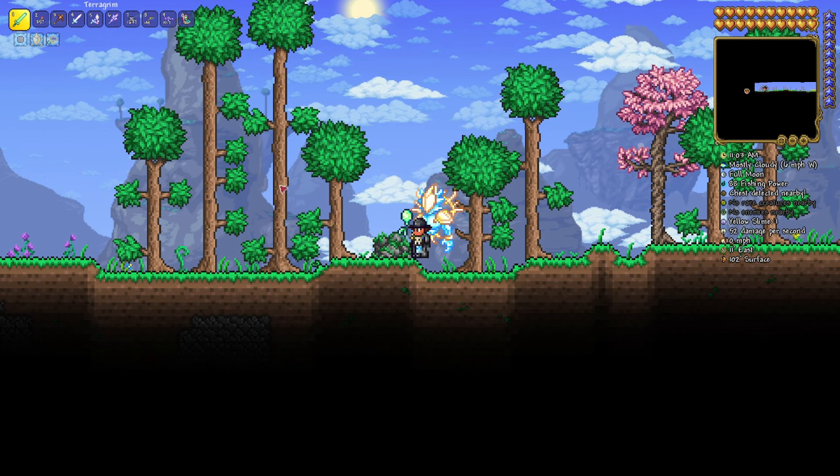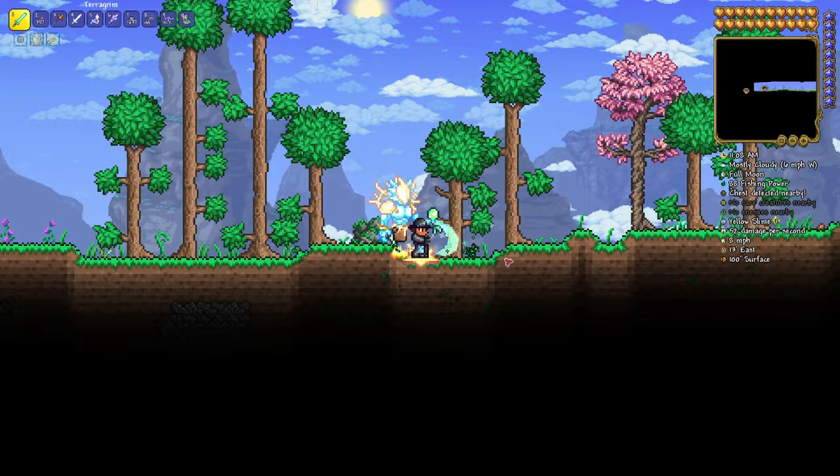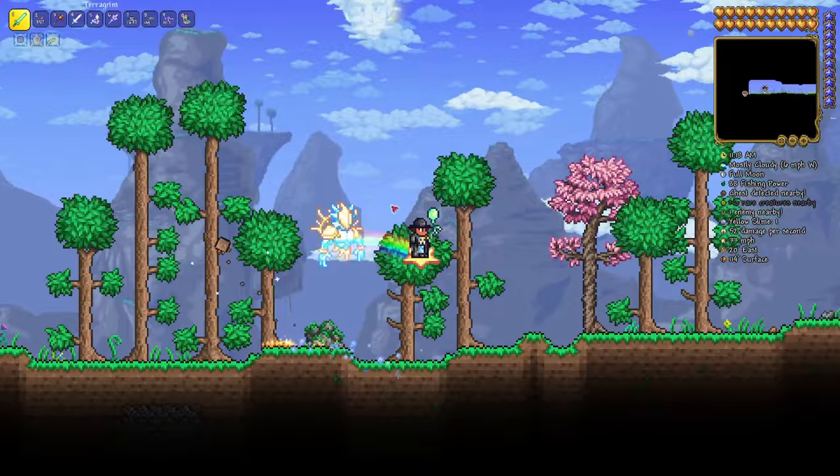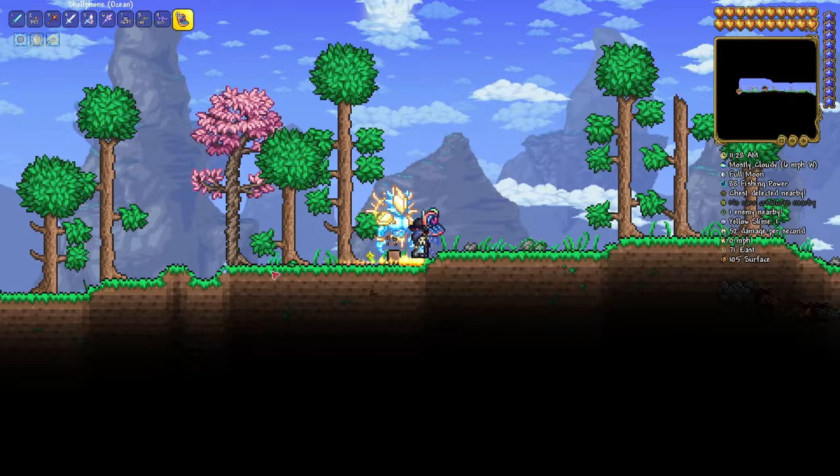Next up we're going for the Water Walking Boots — we're all the way on the left. We're going to use our Shell Phone to get there. We're heading into the water at 3929 West by 14 Surface. Pop it open and there you go — there is a Lucky Water Walking Boots and a Shark Bait.